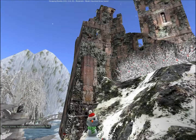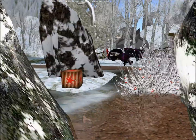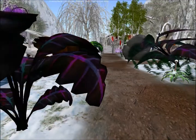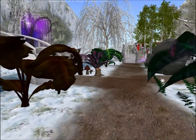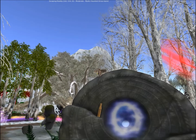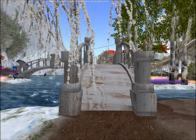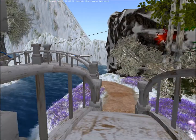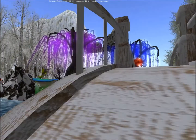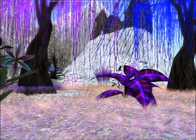Nice castle there. This place looks cool. What is that? There are zombies around. It looks like a mushroom. Is that a portal? That looks like a Daedra spider thing from Oblivion. Those trees over there look like something out of the movie Avatar. Let's move on to the next place.